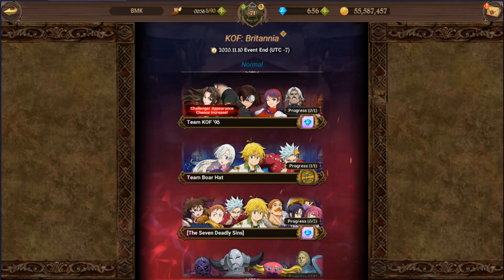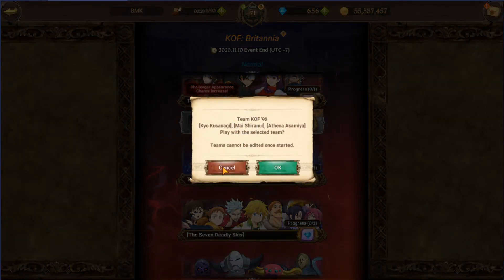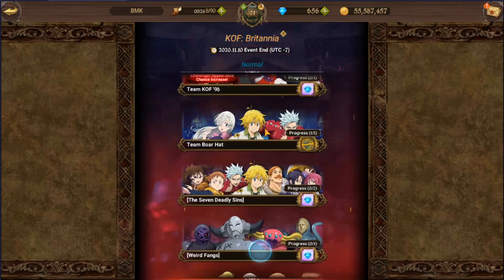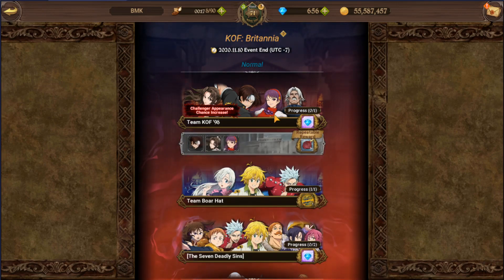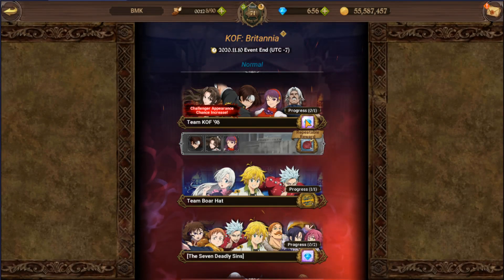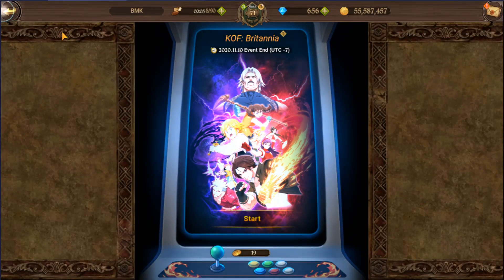In normal mode, you also get progression rewards as you play. With normal and hard, you don't necessarily need the event characters — you can play for free and complete them without owning those characters, substituting with coins if needed. Once you complete runs, you'll earn tokens called Token of the Fighter King.